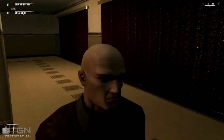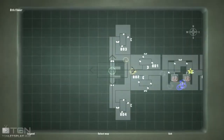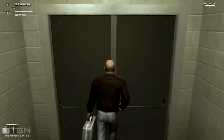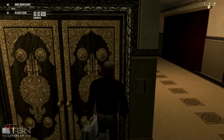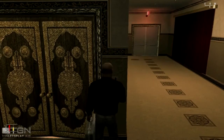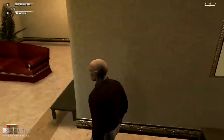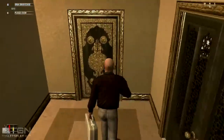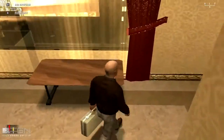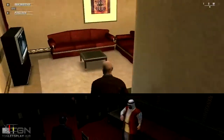Everything gets noisy and then the room should have cleared out. Nice and easy — run in, and don't put a mine in the briefcase, that's silly. Move through into the side room where there's a phone. Press the button on that phone and now we have to go and get the sheikh.